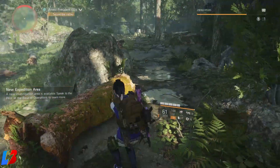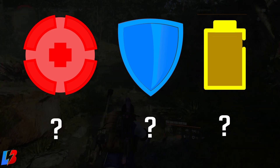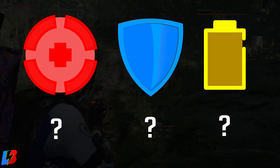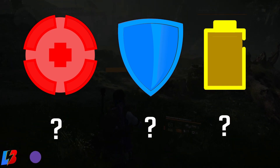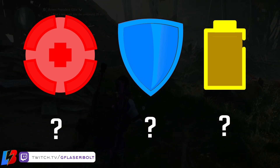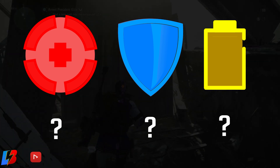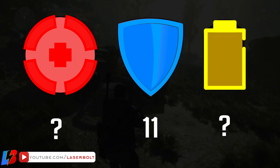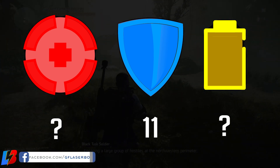Just like we always do, we're going to start off with the attributes — what is the target, what are we looking for? There are going to be two things you have to focus on when getting this build. For the first attribute, you want to make sure your blue is at 11. It can go higher than 11 but it cannot dip below 11.